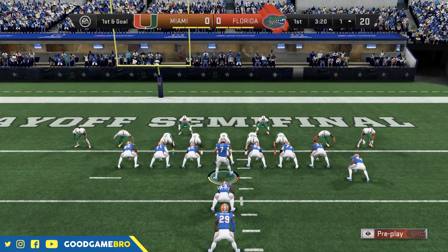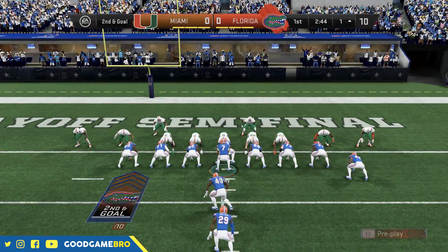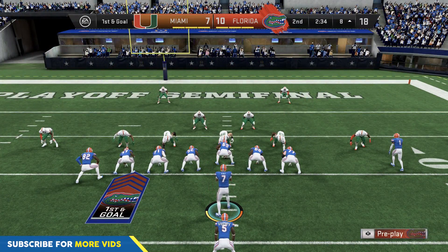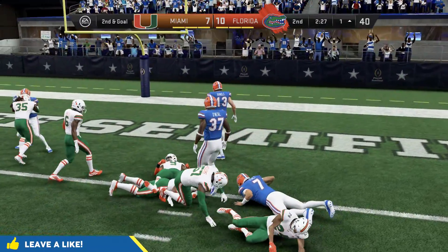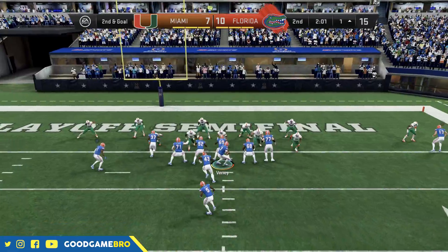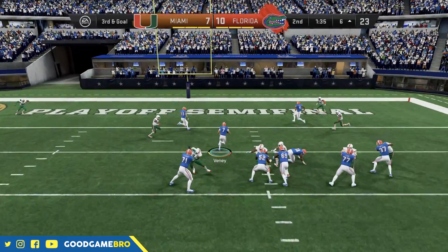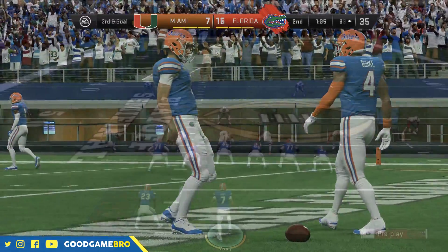I want the QB sneak from the one-yard line — I'm afraid of passing against Miami's defense. We push through and get our first touchdown as starting quarterback. We're up 7-0 after the extra point. Miami gets a touchdown in the second quarter. I scramble up the middle — I'm 6'4", so going through the middle all day. Rolling to the right on third and goal from the six, we get another rushing touchdown. Passing touchdowns are non-existent right now, but on the ground we have been deadly. With a minute nine left in the first half and a 10-point lead, we throw deep and Burke grabs it.